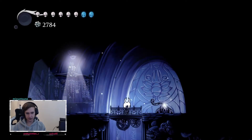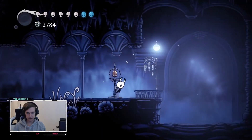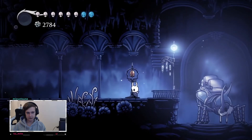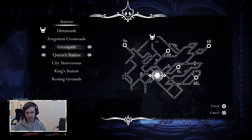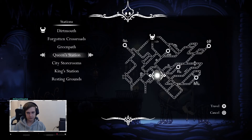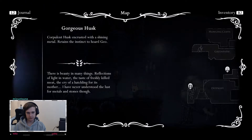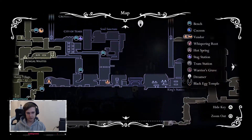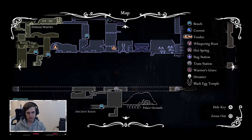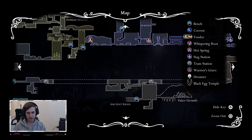Let's see if we can get to the Ancient Basin as fast as possible. We're not going to the bank now. Resting Ground King Station. What is the fastest way? I think through the City of Tears and then down here. City of Tears goes to Ancient Basin — somehow that is connected, I think.